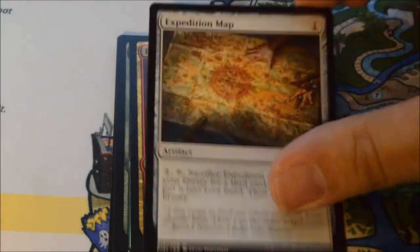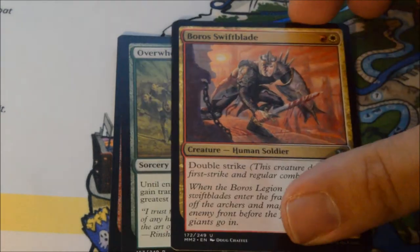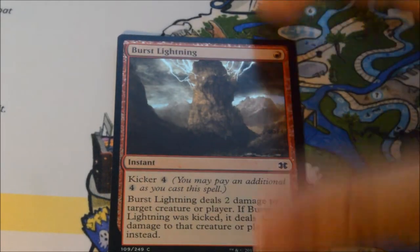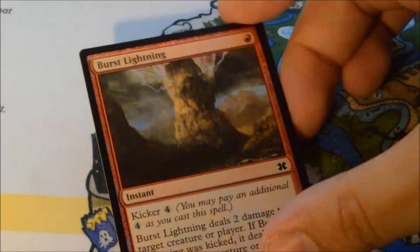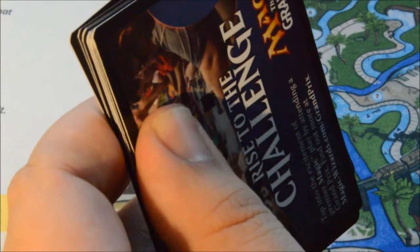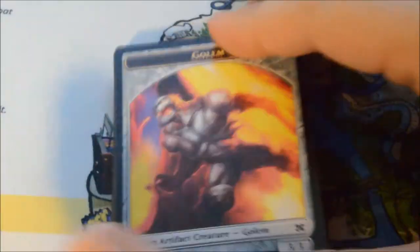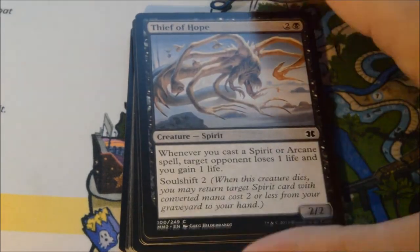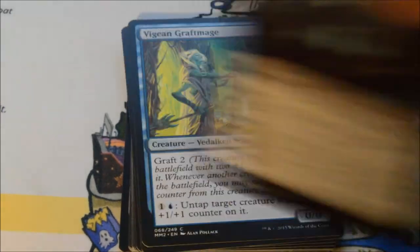Pack twenty-two: Boros Garrison, Carpe Animan Strider, Mortarpod, and our rare is a Hellkite Charger. Our foil is a Burst Lightning — actually pretty cool, a very nice looking foil. Two more packs left. Kind of hoping for one more Mythic, but that's pretty big. This box went from kind of being meh to putting it over into good box territory.